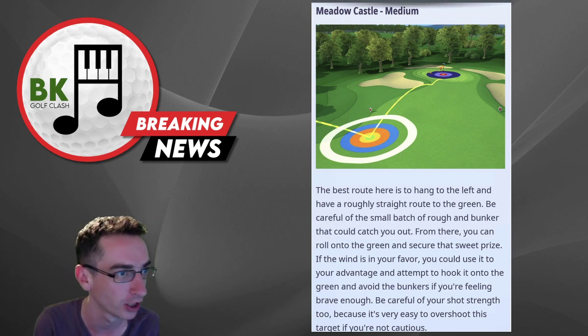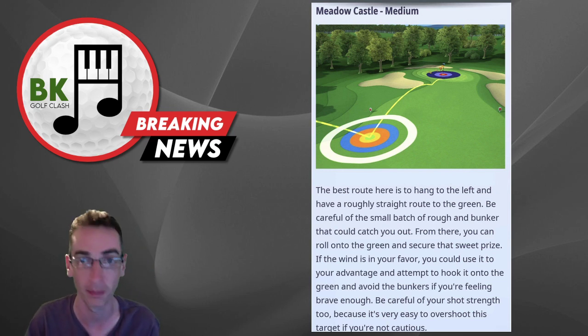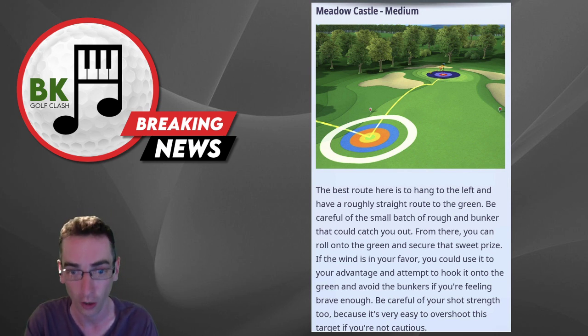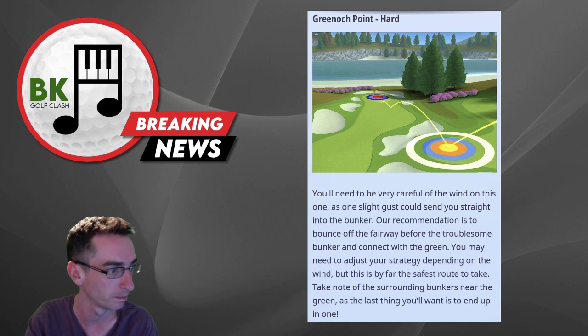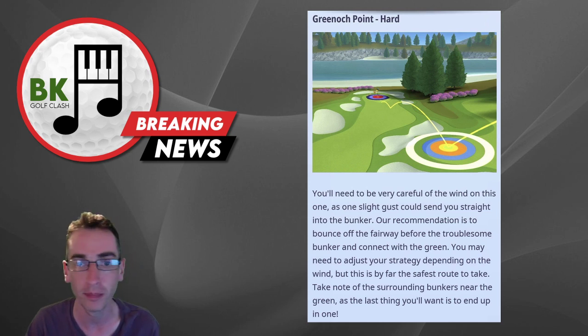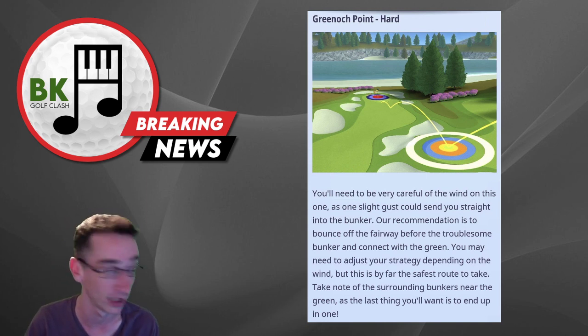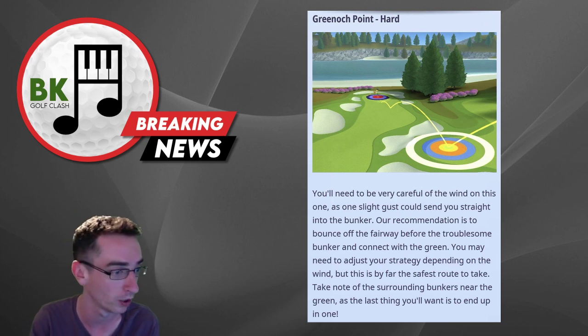Looking at this screenshot, the Bryson chest is only for the hole in one. So if you're playing medium and you want to win these Bryson balls, you've got to get the hole in one off the tee. However the hard version is Green Point, one of the newly designed par 4s, and every prize chest will award you at least some of the Bryson balls. So this is going to be the one to play — if you're going to spend money, the hard is the way to go purely for the ball rewards.